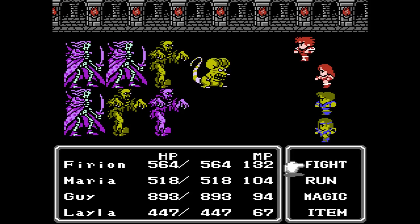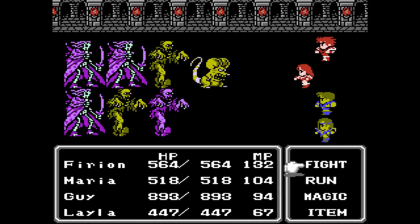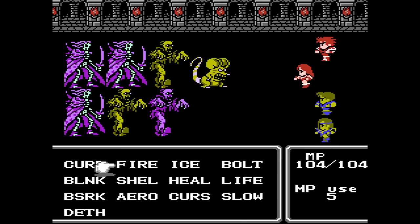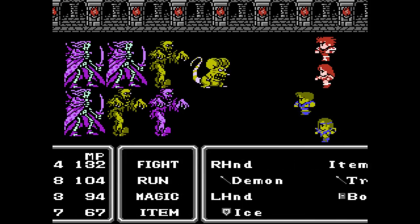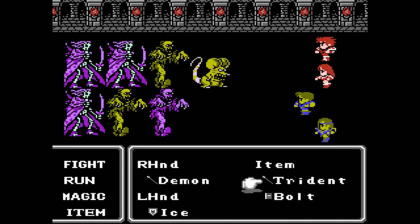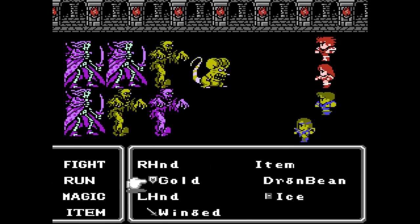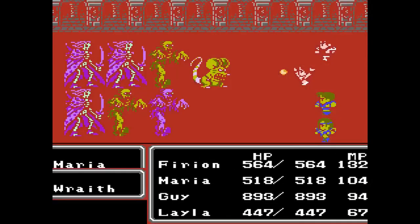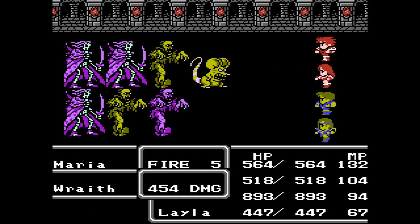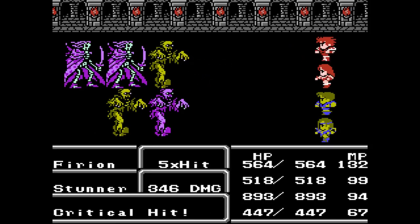B1 features this trash pile which may as well be nuked with a fire tome. Arrow's not going to work. I'm pretty sure undead resist matter, so it doesn't make a difference — I'm going to cast fire. As for Guy, he's got a bolt tome. And there's an ice tome, which doesn't work on undead, so just attack or skip it. This will at least power up fire for Maria, which will work out nicely.